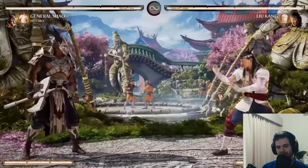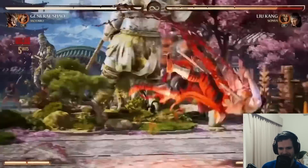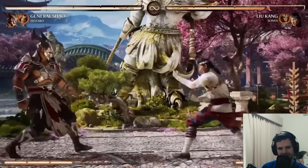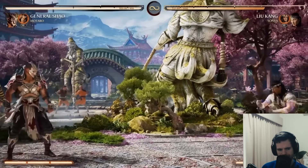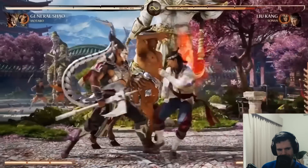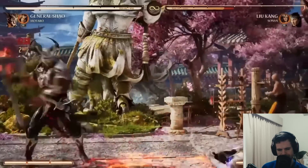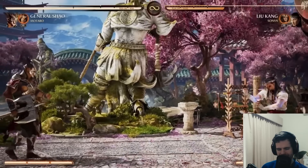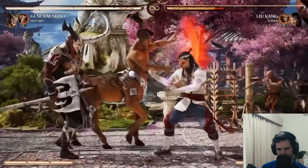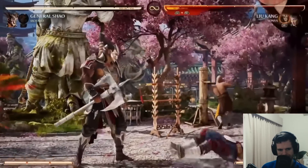This character seems kind of good. Shao Kahn was pretty much bottom tier in MK11 - I don't think he's going to be bottom tier in MK1 from what we're seeing so far. The knee and the power strike is huge. I can pull out the axe, walk behind it - you don't want to be throwing projectiles. That's so good - and that will reflect projectiles, and I'm walking it down with that.